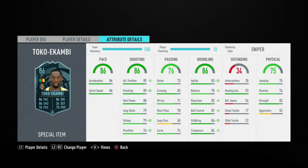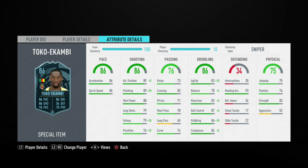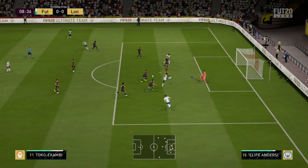This card might need pace, so a Hunter chemistry style might be the best option to be honest. But for me I'm going to try the Sniper. If I have a problem with pace then obviously it's going to be a Hunter or a Hawk to increase the pace, which probably will be the issue because this year it's pretty much about pace. Let's get into the games and find out how good this card really is. Did I find out pretty quickly why the Sniper and Marksman chemistry style, in my opinion, is the best one for this player?